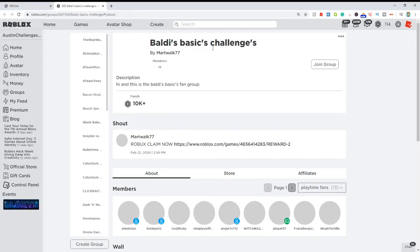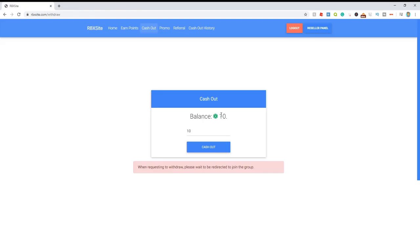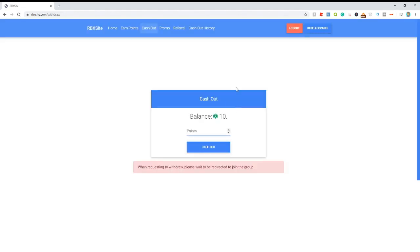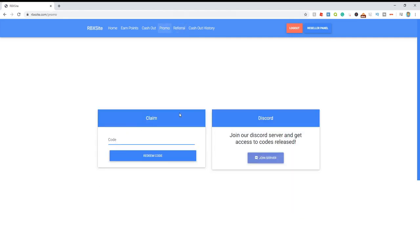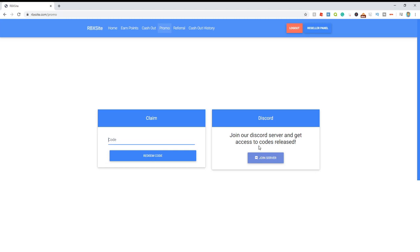It'll then bring you over to Roblox where you're gonna have to join the group that they give you. Once you've joined the group, just come back to this page and click cash out one more time. And boom, successful guys — we have just got 10 Robux. There's even a referral section where you can invite your friends using this link and get points from whatever they earn. And since you guys are awesome people, come over to the promo code section and enter the code PLAYS — this is my personal code. Just click redeem code and boom, you guys instantly get two Robux.